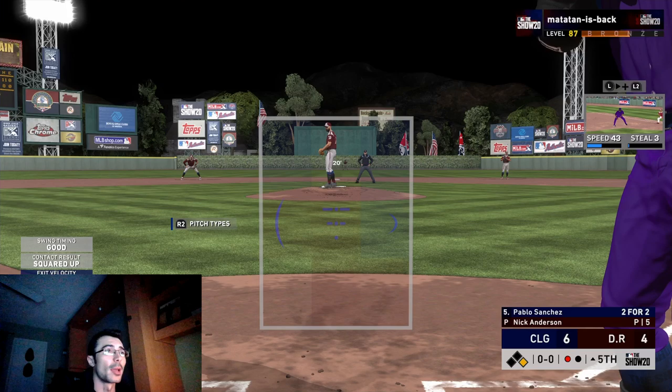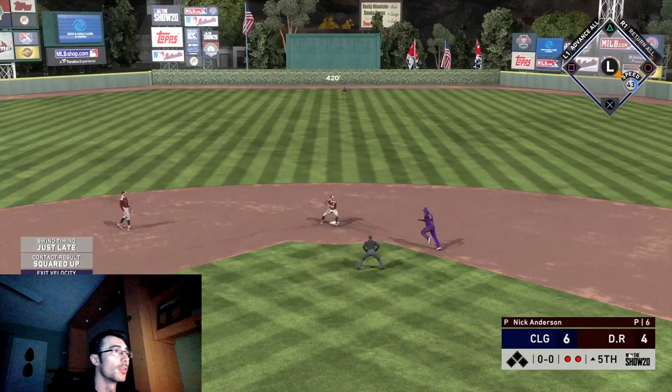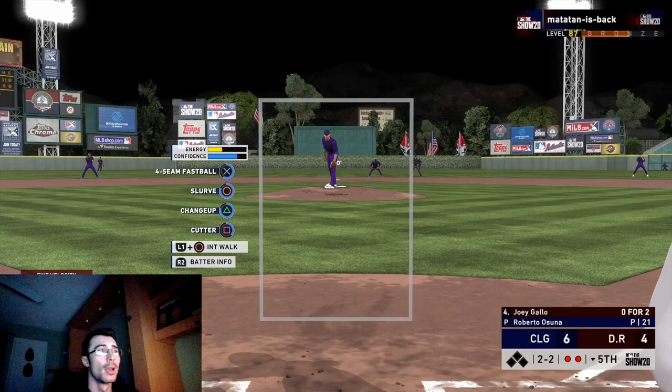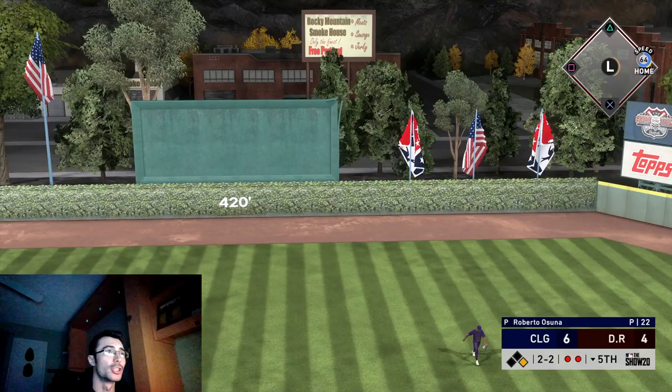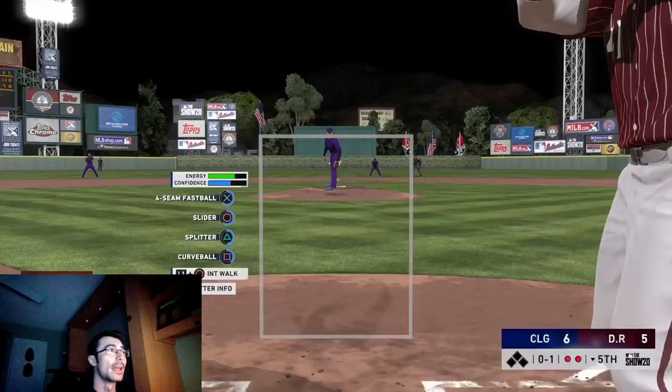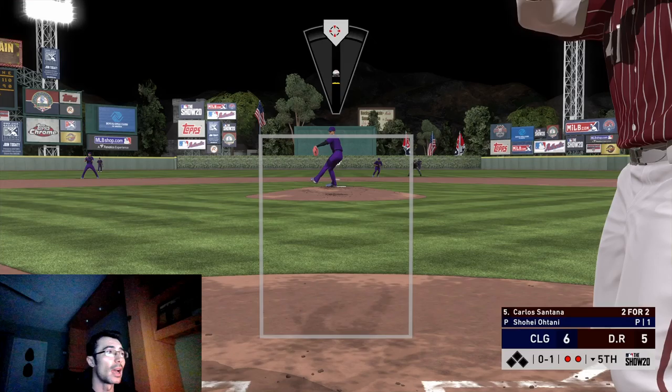Pablo Sanchez already two for two, but he smacks one down the line into a double play — that's unfortunate, could have easily been a double. We do have a tired Roberto Osuna in the game and I'm trying to get out of this inning. He's due up to bat next, so if I have a good chance I want to get him to the plate in the next inning. However, I was not able to do so and he gave up a homer.